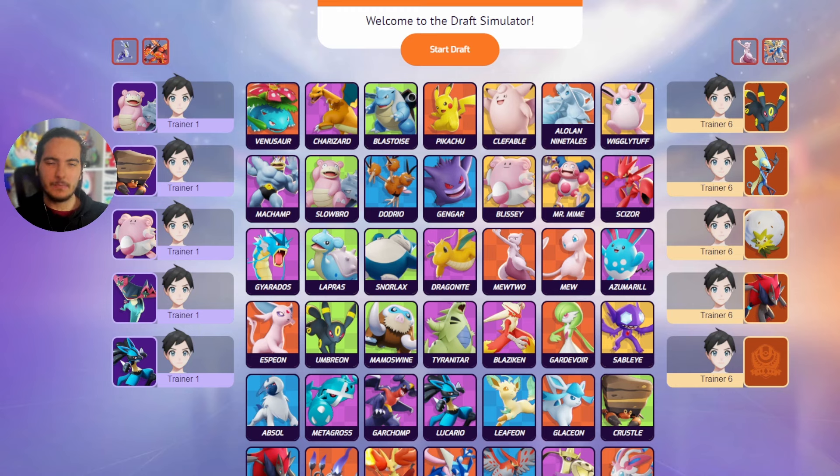It was in draft mode because we had two Zorouks on both sides. The enemies had Slowbro, Crustle, Blizzie, Zorouk, and Lucario, and we had Umbreon, Talion, Eldegoss, and Zorouk. If you are the last pick and you see the enemy composition only having AD damage, and you pick Scizor — Scizor is so good into that draft.